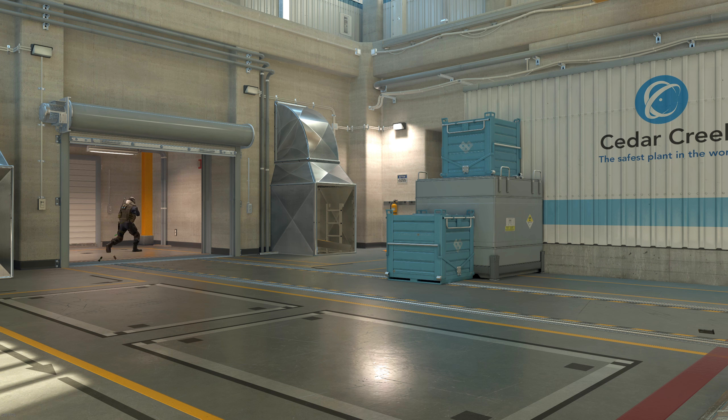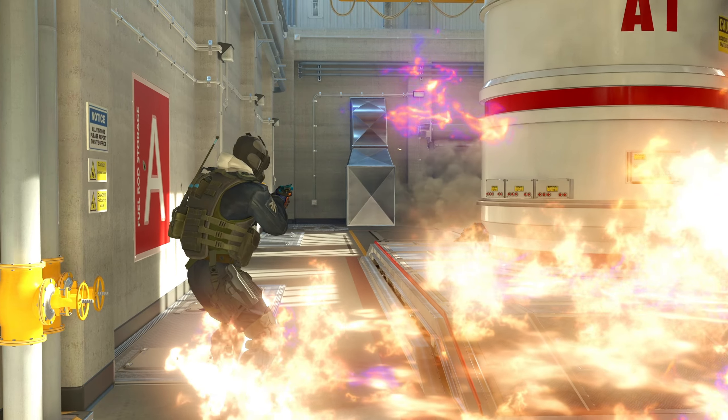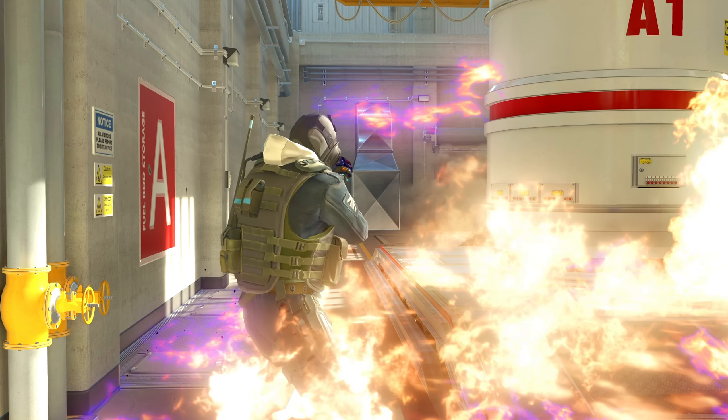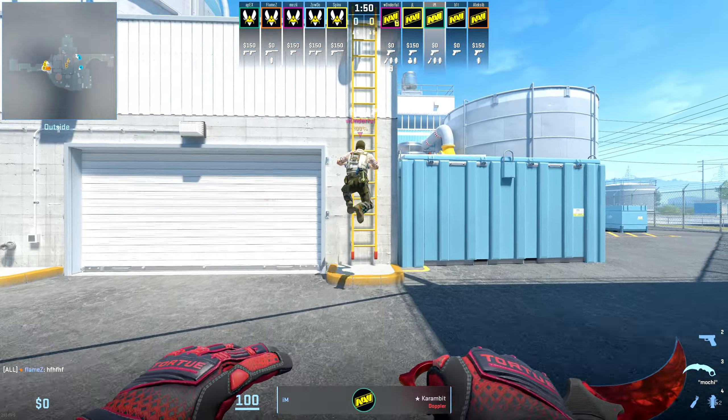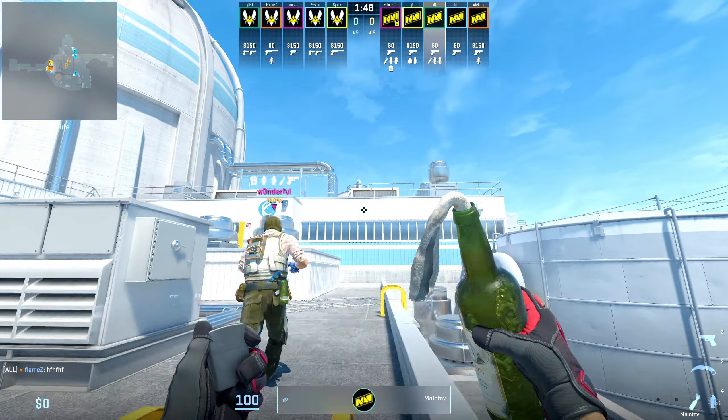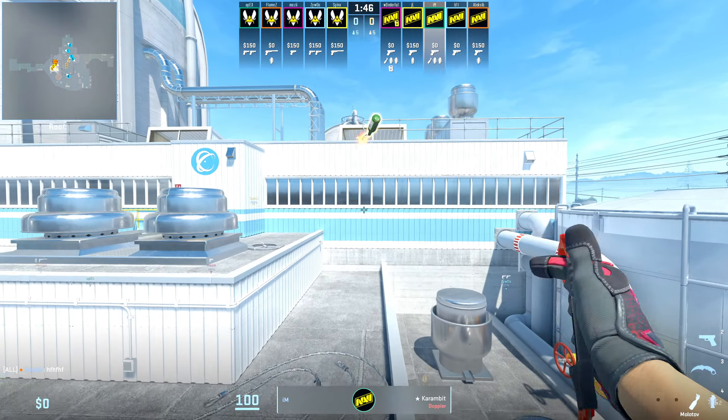With the first map being Nuke, Navi started off with an explosive A site execute that involved a smoke for mini, a top hut molly, and a back site molly later on, paired with a couple of flashes to help them get onto the site. Ima starts us off by breaking the glass and then climbing up the ladder, immediately throwing the top hut molotov on the fly.